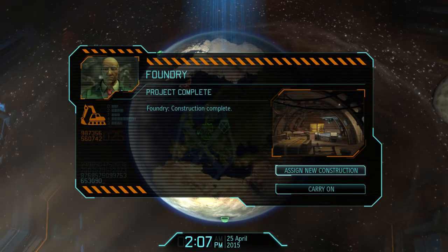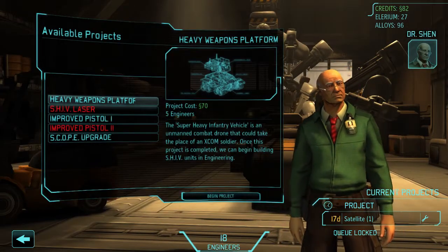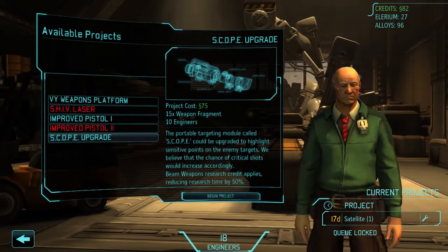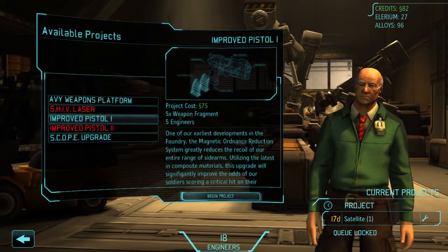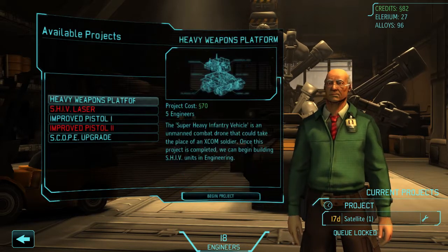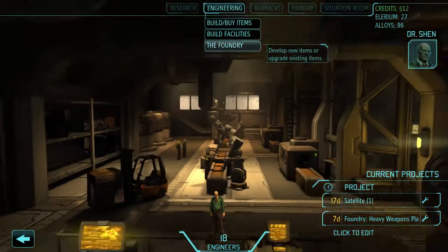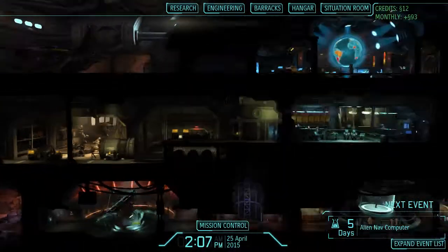Foundry — now we can see what we can do in the foundry. First time in the foundry. Some of our more interesting projects will certainly benefit from the adjustments made down here. We can get one of these robot things. Scope upgrade — that's awesome. Improved pistol too — bigger magazines and a scope for the pistol. I think I'm going to get the heavy weapons platform. That sounds cool. I'll send word to the foundry crews now. Seven days for them.